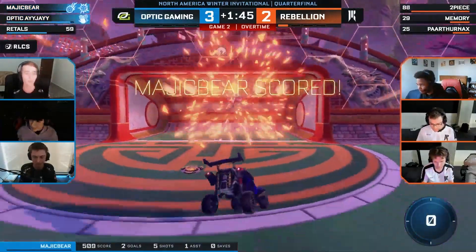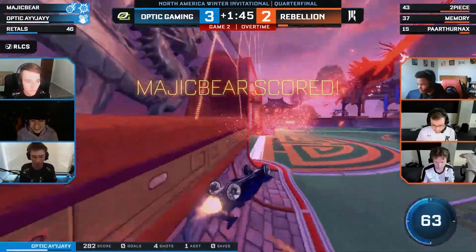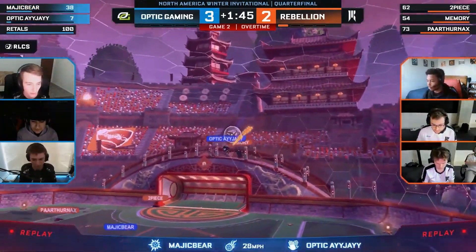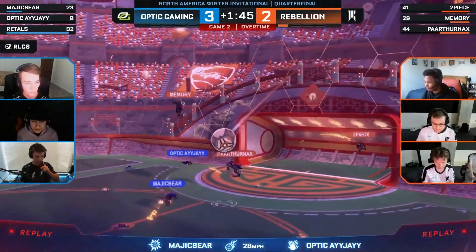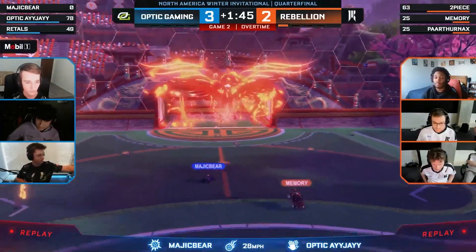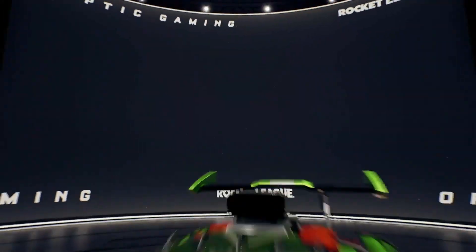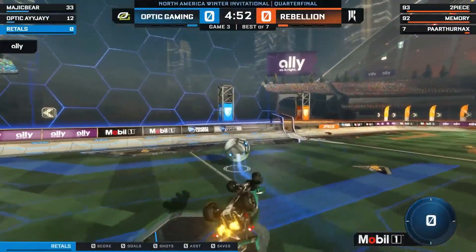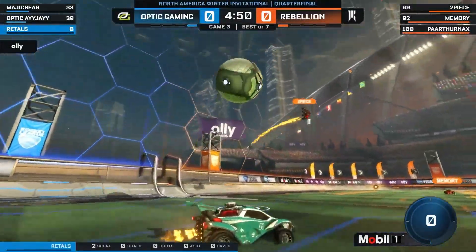That tends to happen in overtime. And there it is — a missed 50 in front of the box. Magic Bear gets the game win for Optic. It's just AJ testing the defense. Memory — that's actually a great challenge, he's right up in AJ's face. It's just one of those freak incidents where it tips right off his car. Seems like a hard touch right off kickoff — there's nothing wrong with trying that.